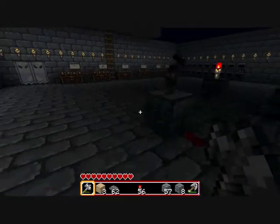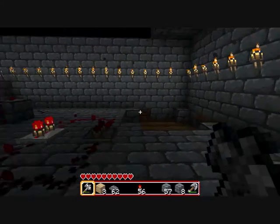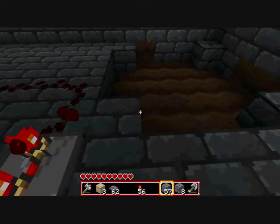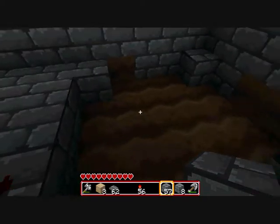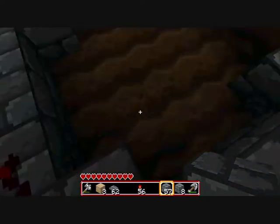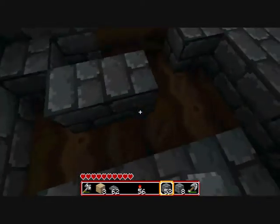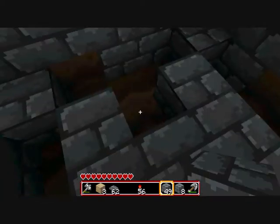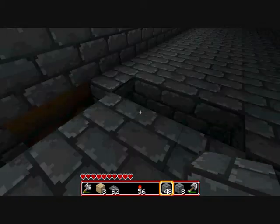Hey guys, welcome back to one of my tutorials. This is how to make a cactus trap. First of all, you have to dig a place where there's a 3x3 space, dig 3, and then dig 3 on each side like that.